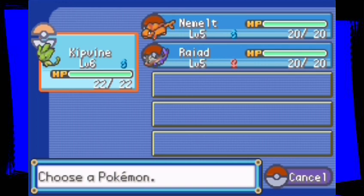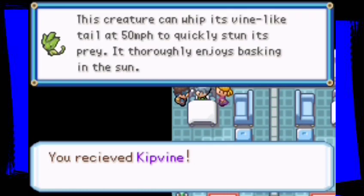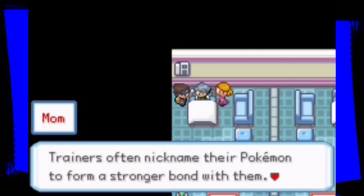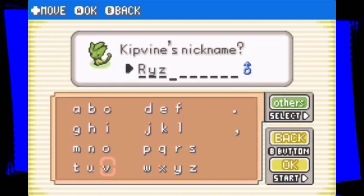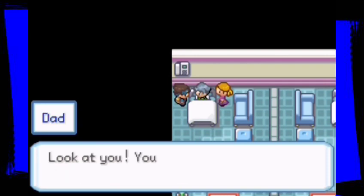It might be a tough decision, but I'm going with Keepvine because it is cute and I really do like it. 'Do you want to give it a nickname? This creature can rip its vine-like tail at 500 miles per hour to quickly stun its prey — it thoroughly enjoys basking in the sun.' Great choice! Trainers often nickname their Pokemon to form a stronger bond. Of course — let's give our boy Keepvine a name. After some deliberation, I'm naming it Riser. 'That's a great nickname!'